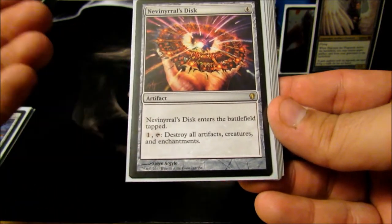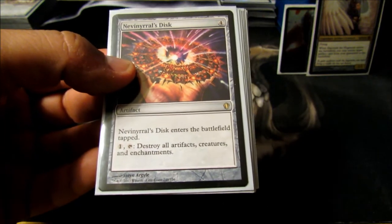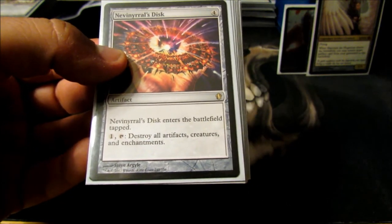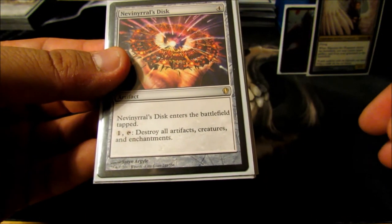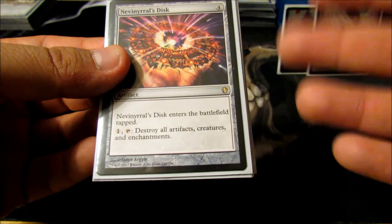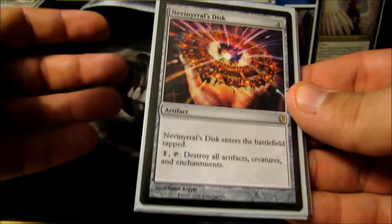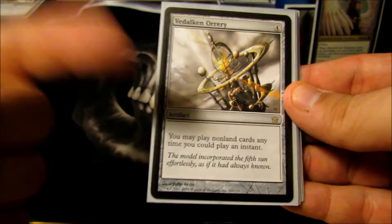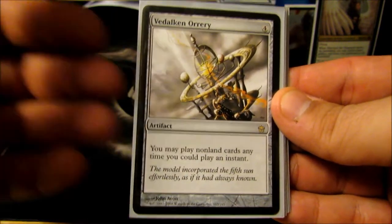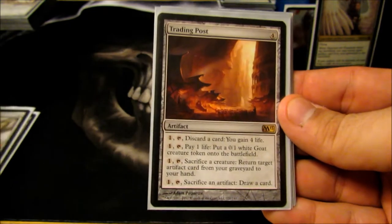Krark-Clan Ironworks is basically the artifact version of Ashnod's Altar — sacrifice an artifact, get two mana. This is really my combo enabler and a severely underrated card. Nevinyrral's Disk is just another Wrath — destroys all artifacts, enchantments, and creatures, leaving lands and planeswalkers. But once I throw down Darksteel Forge and Mycosynth Lattice, again it's super one-sided. Possibility Storm Orrery — I like playing things with Flash. It's great being able to dump my hand on my opponent's turn.